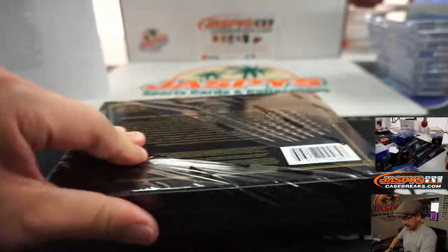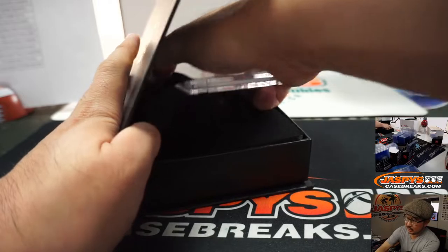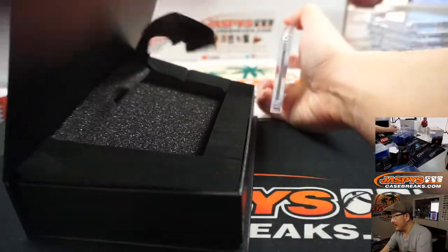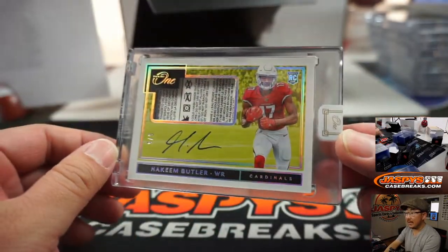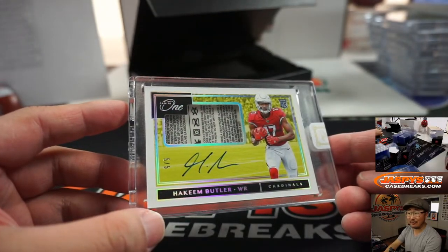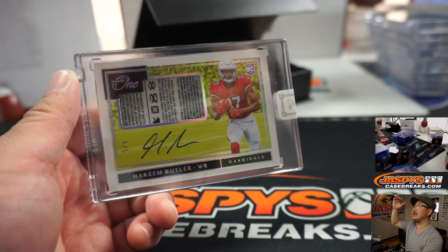And the last box — good luck. If I can get that out of there, it's going to be Hakeem Butler, laundry tag, 5 out of 5. Andrew with the Cardinals. Andrew — all aboard the Big Hit Express, woop woop!